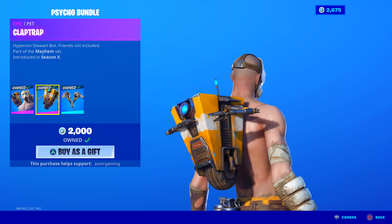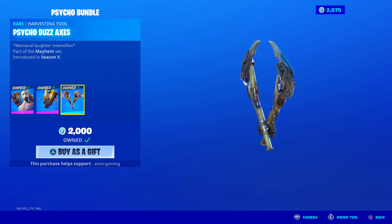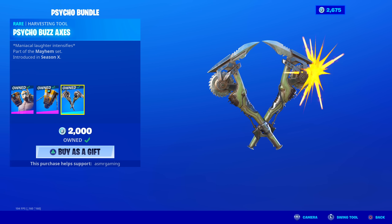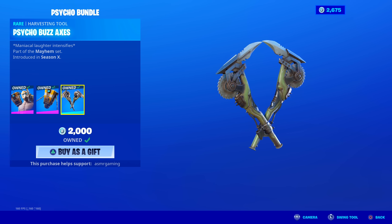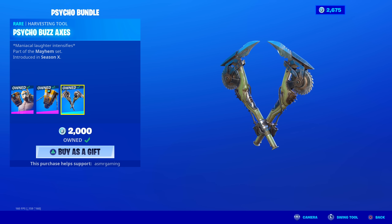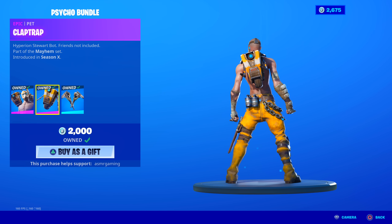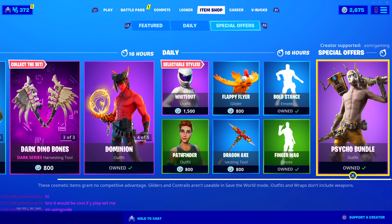Hyperion Stored Bot — friends not included. It comes with the Psycho Buzz Axes harvesting tools. These look crazy — maniacal laughter ensues. No unique animation when you strike, but the blades are just rotating in a circle very fast. I do not like the sound these make, and there's not a unique animation, but they look very cool. It's 2,000 V-Bucks — worth getting for sure, especially if you're a Borderlands fan.